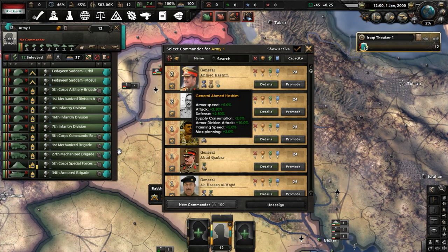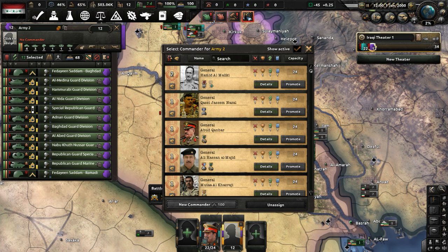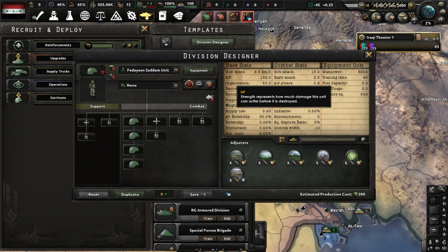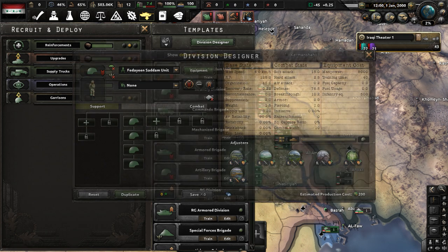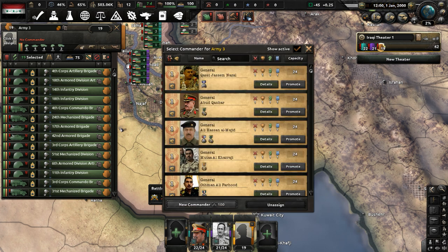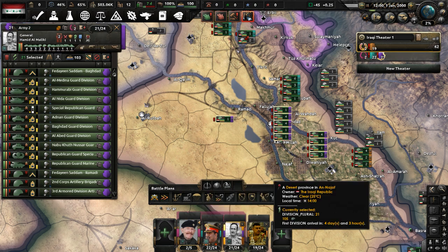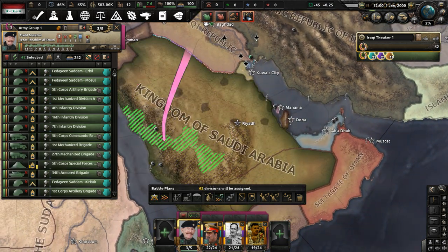Army one will be led by Ahmed Hashim with a few more divisions assigned to him. Army two will be led by Hamid al-Maliki. Now one more army — some of these divisions are not very great. We have artillery brigades and Fedayeen Saddam units, which were like paramilitary in real life. Army three will be led by Kwasi Jasim Nazal. We'll give them all one marshal: Ibrahim al-Duri will lead our forces, and we'll put these units on the border with Saudi Arabia, which we're going to try to invade for their resources, industrial capacity, and mainly their fuel.